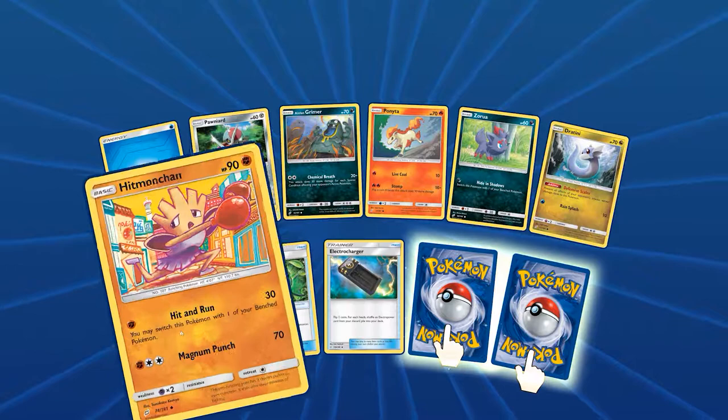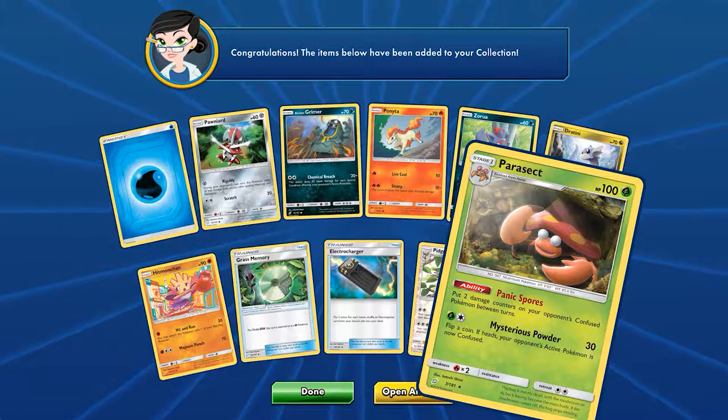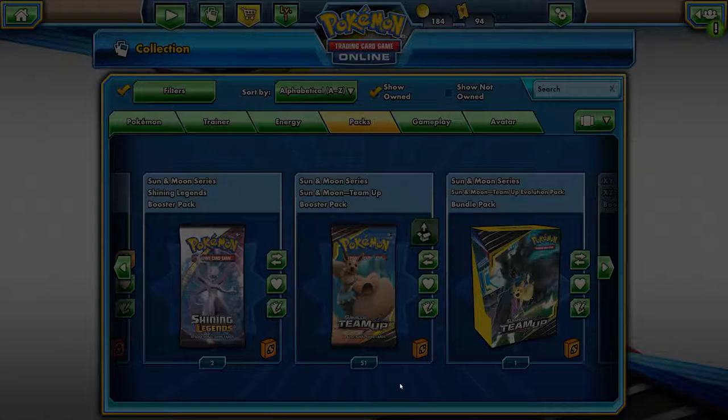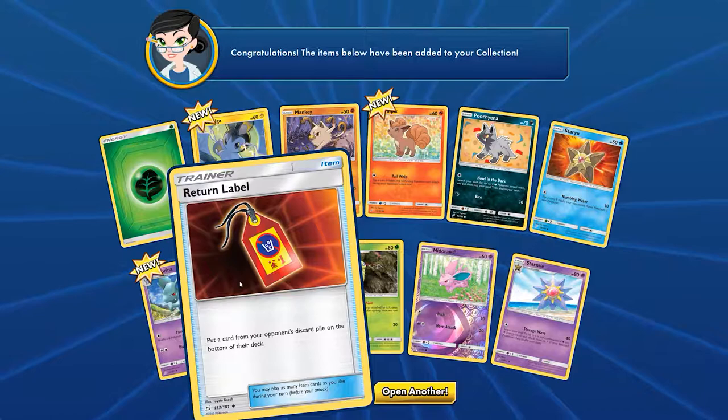Look at that art — beautiful. Got a Pidgeot and Parasect. That's more like it, just like my luck — nothing. See you in ten packs when you get another card that's good.